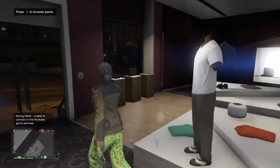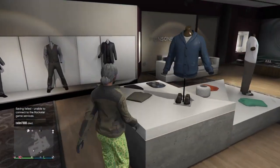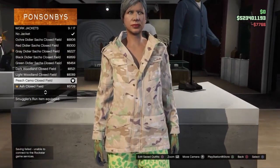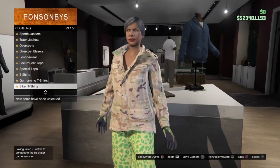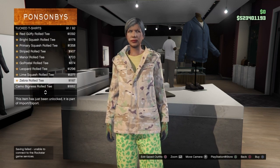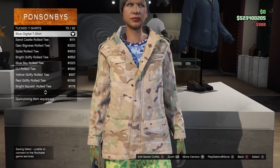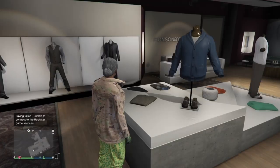For the third component — this is for the cop belt merge — if you don't want a cop belt just skip this outfit. If you do, go to Work Jackets and go down to the peach camo field jacket, which should be number 9. Purchase that. Then go to Tuck T-Shirts and scroll up to number 75 — the blue digital t-shirt. Equip it and save the outfit.